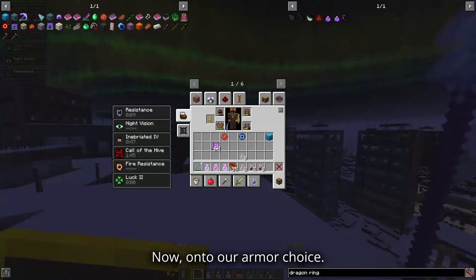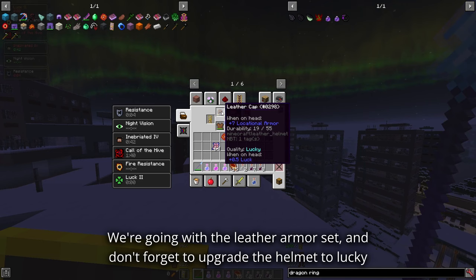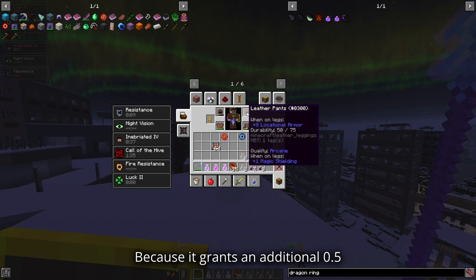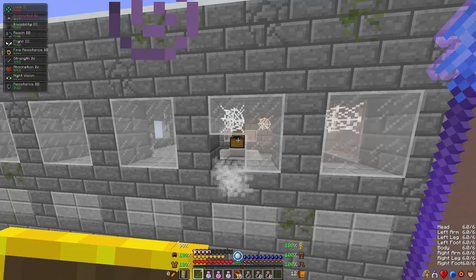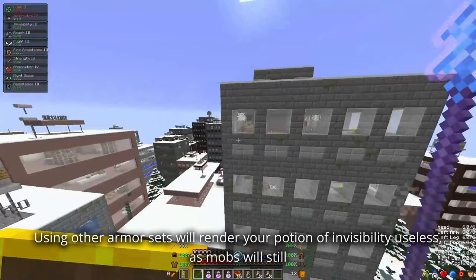Now, onto our armor choice. We're going with the Leather Armor set, and don't forget to upgrade the helmet to lucky quality, because it grants an additional 0.5 luck. The reason behind this choice is that with this armor you can remain invisible to mobs. Using other armor sets will render your Potion of Invisibility useless, as mobs will still spot you.